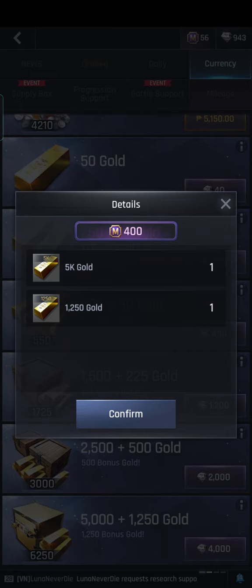So guys, if each box will give you 5,000 gold or 1,250 gold, it's already a win-win situation for a little amount of titanium that you are going to spend.